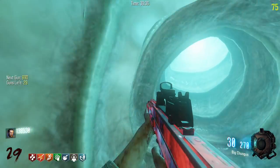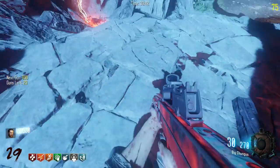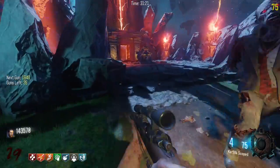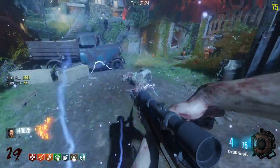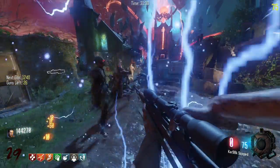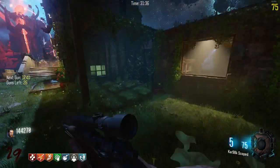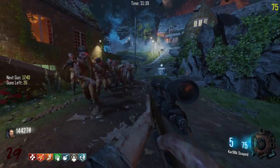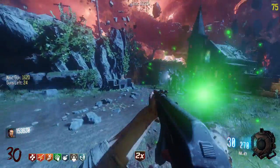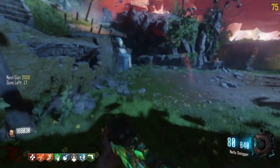I guess I'm gonna go to spawn and train there. The scoped Kar98 — what is this? Why didn't I get this when I got the regular Kar98? I mean nothing special, it's just got a scope. It doesn't even reload all at once, which I guess makes sense because the scope on top blocks the reload. Maybe we're finally done with the snipers and marksman rifles — well, that answers my question. I was forgetting the Marksman too.